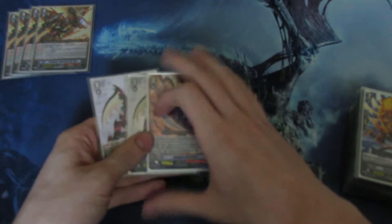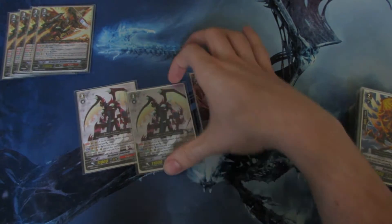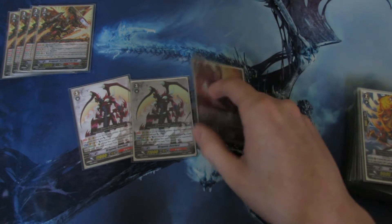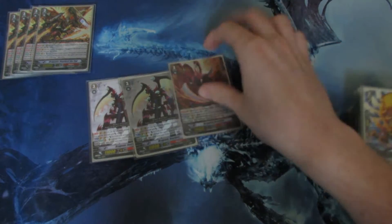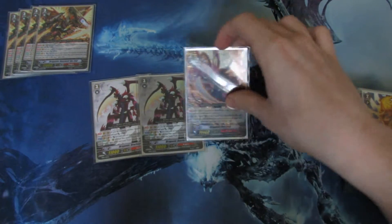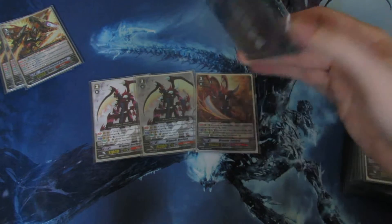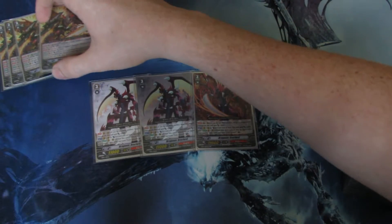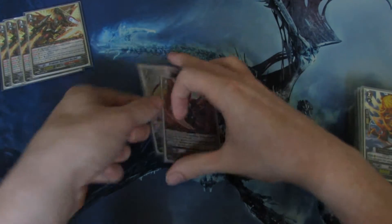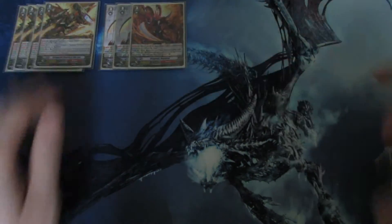My other Grade 3s consist of three Overlords, one of each artwork except the SP — that's the Trial Deck and Booster artwork. Three has been actually pretty nice, because I don't like running that many Grade 3s, and I think the crossride is a bit too slow. I'd rather go for the Persona Blast first, but if you're against Aqua Force you will need that break crossride to be 13k. So if I get it, fine; if I don't, it still works. Three Overlords.